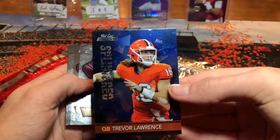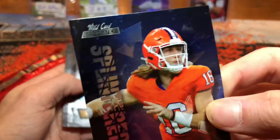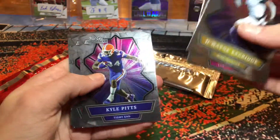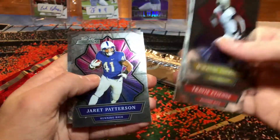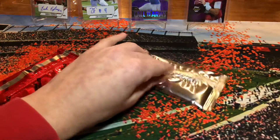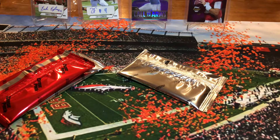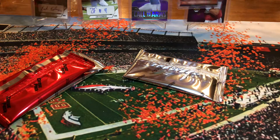Trevor Lawrence was needing some help this season. I just thought that one corner had something on it — nope. Eskridge, Samuel, Kyle Pitts, Patterson, Perrion — I thought this was like the pack I opened, I was gonna throw it.